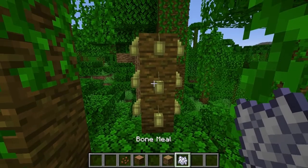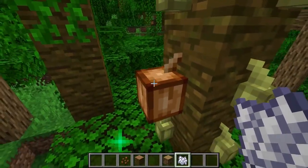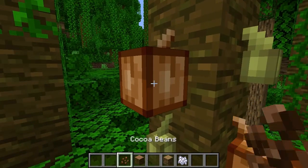You just let them grow until they look full grown. You can use bone meal — pretty sure you can. They have three stages: one, two, three. The third stage, once fully brown, is when they're ready to harvest and you get your cocoa beans out of them.